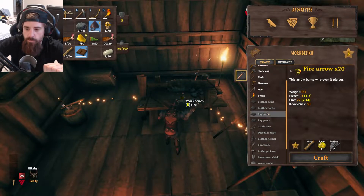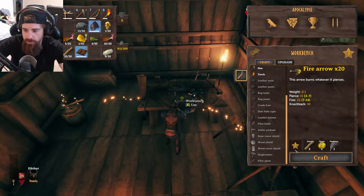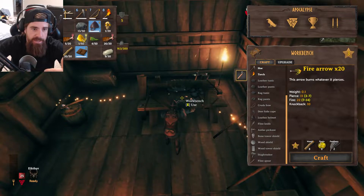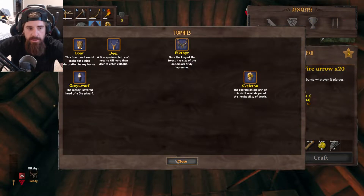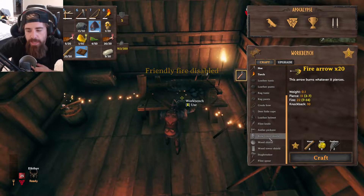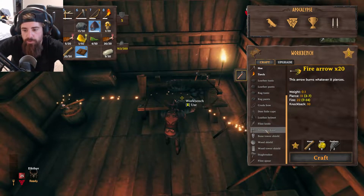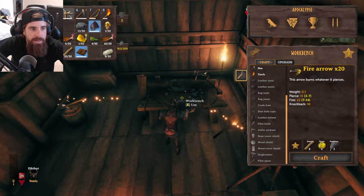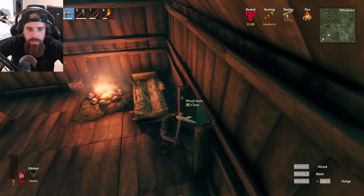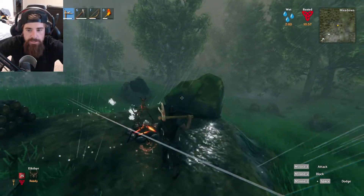One issue I had before — and this is not the fault of the game — is I was getting stuck on what I needed to do next. As far as crafting, I wanted to craft something else and just got stuck wanting to craft more but couldn't. The last thing I made was this antler pickaxe, so I need to go use that to mine some specific rocks.